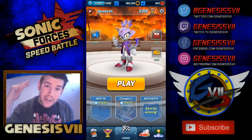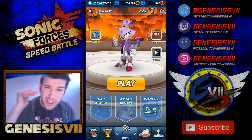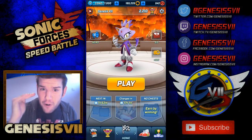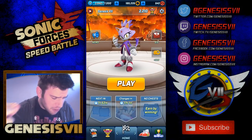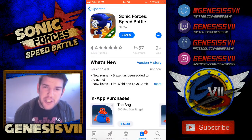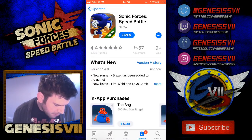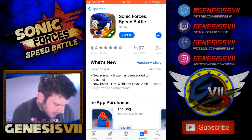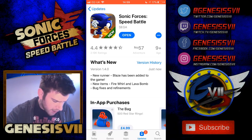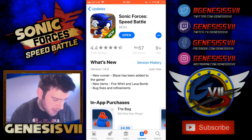So before we get into Blaze, we're going to have three runs as Blaze — no challenges just yet, just pure gameplay. But before that, we have some extras. If we go over to the App Store, what's new in version 1.4.0: new runner Blaze has been added to the game, new items — the fire world and the lava bomb — and bug fixes and refinements.